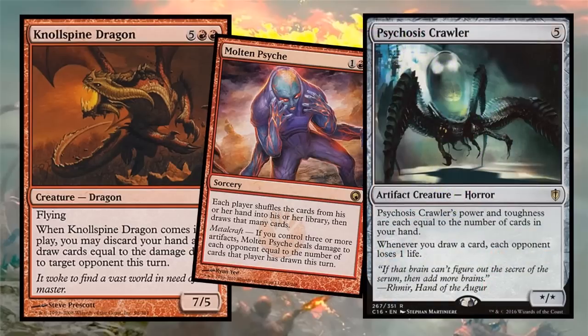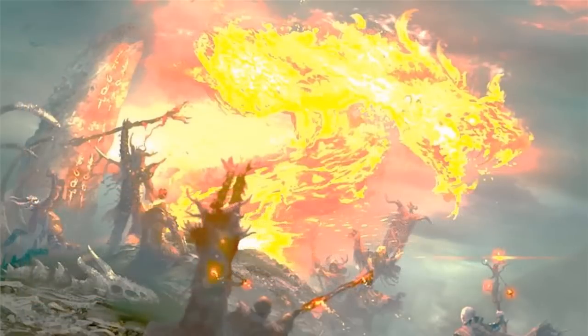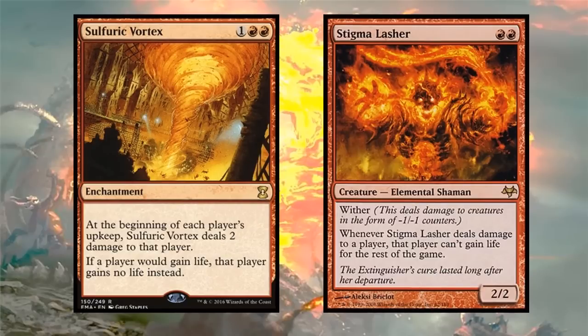There's another card that does damage based on how many cards you draw: Psychosis Crawler. Whenever you draw a card, each opponent loses one life. Every single turn you'll draw at least one card and generate mana during your second main phase if Naheb is out. I also want to include Sulfuric Vortex and Stigma Lasher - since this deck deals a lot of direct damage, we want to make sure opponents can't gain life. Even though Sulfuric Vortex doesn't trigger Naheb's mana, shutting down life gain is critical.